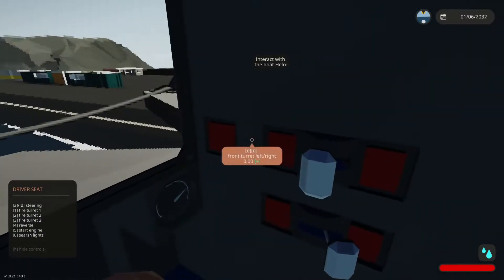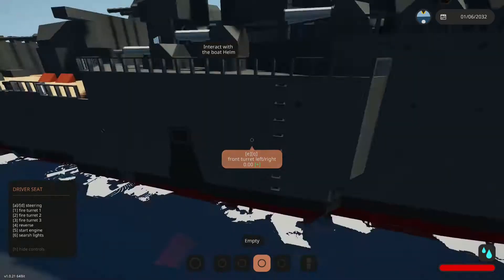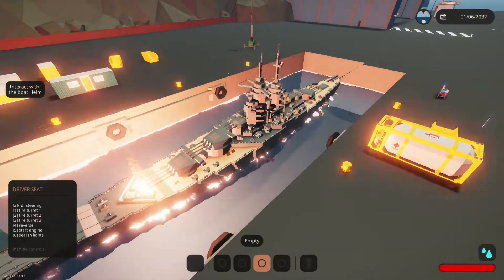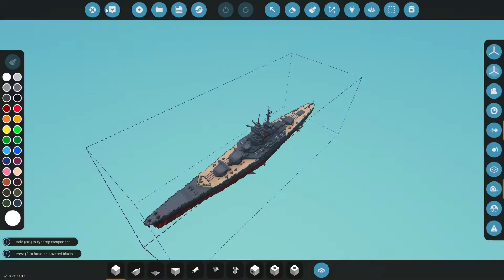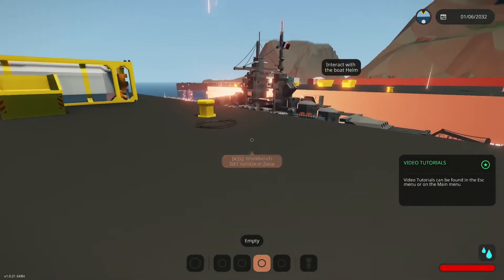Wait, I think this is a cannon turret. This is the right thing — so it says I can fire the turret. I don't think that's what I was supposed to do. Okay, it actually has flares. Let's not mess with those.